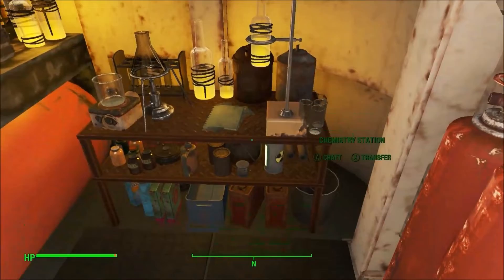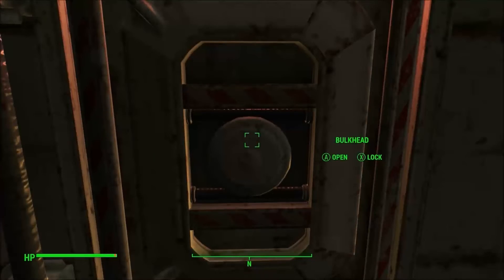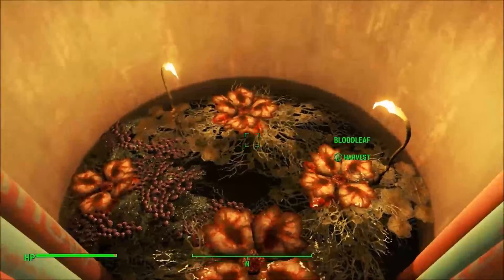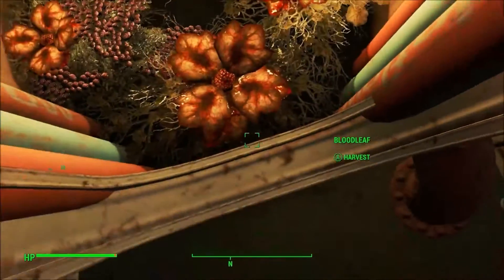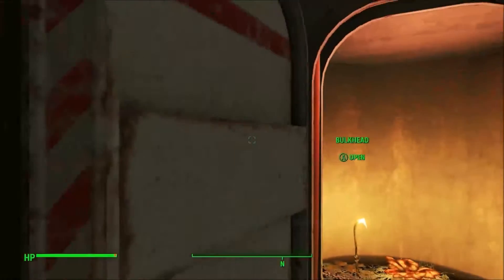And in here you've got the chemistry station. But that's not it. You open up here — there's tar berries, bloat leaf, lure weeds, all different kinds of growing water plants in this one little room.